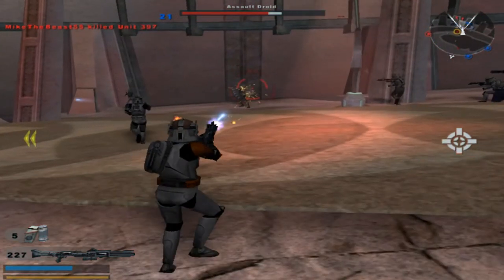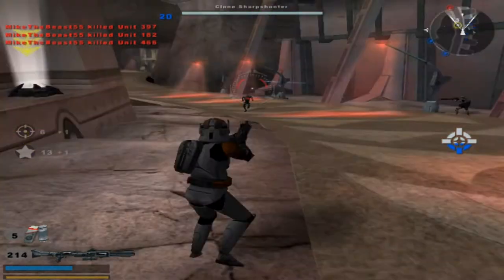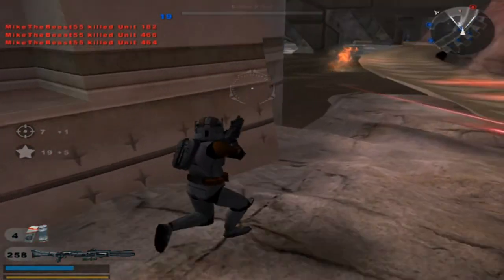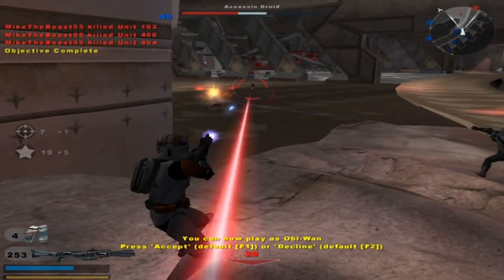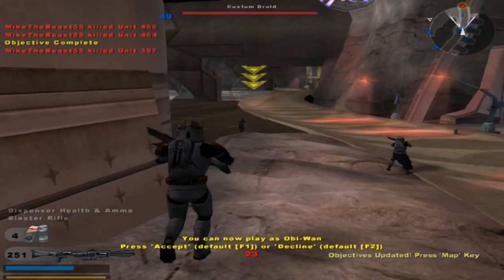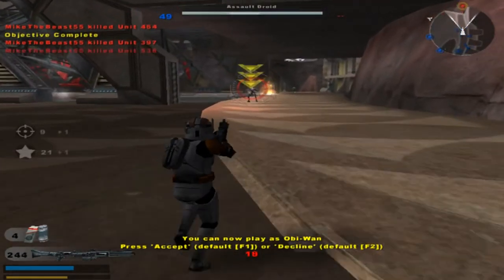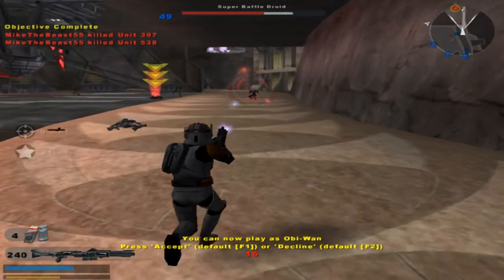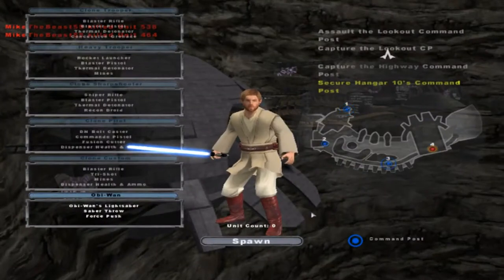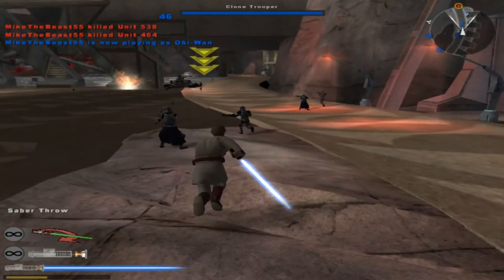Hello everybody again. Close, Obi-Wan. Secure Hangar 10 and we'll send in a dropship to back you up. General Obi-Wan has landed on this level — he should be able to help you troopers quite a bit. Yeah, there you go. Ya boy Obi. Nope, you trapped me, I gotta go over here now. Too bad it's the same Obi-Wan — would've been nice if it was a better model.